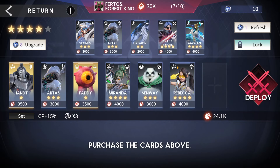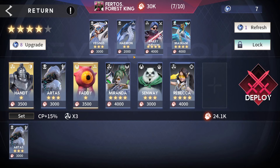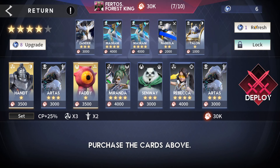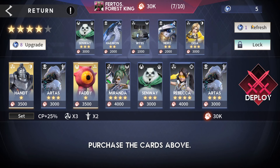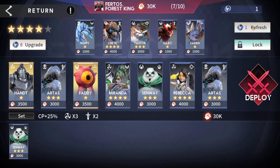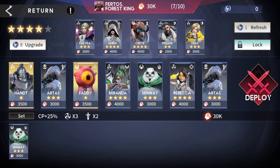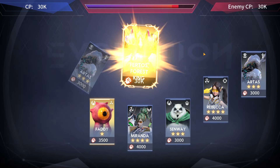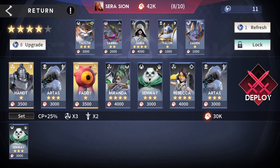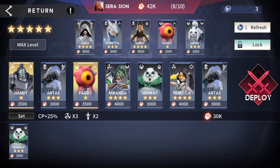We win that round and spot an artist — we put him up. Now we're looking for any of four heroes: artist, Miranda, senway, or the others. We find a senway but can't afford another one right now. We don't lock it, run out of leeway, and this game mode really does not give you a lot of room for error.